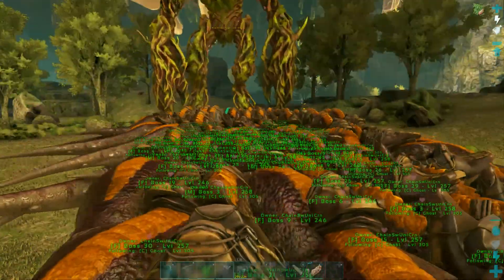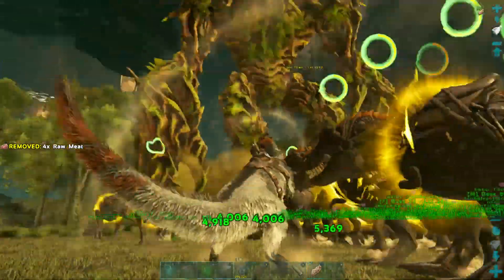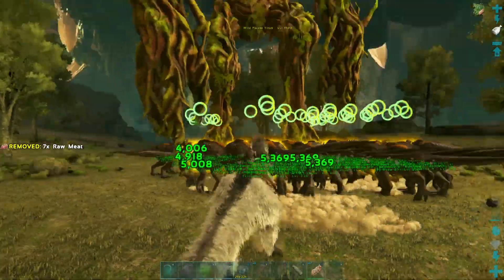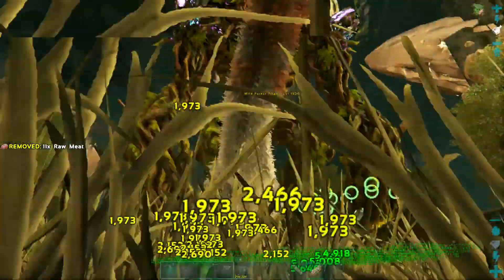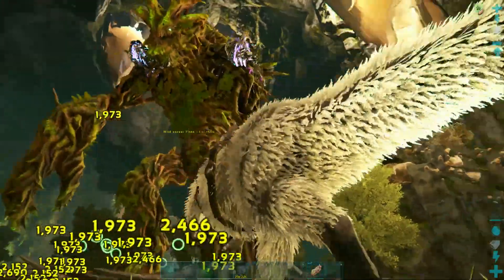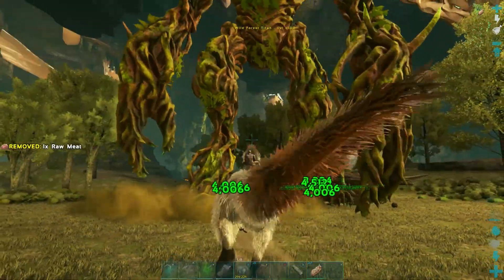Okay, buffing them. Go! The rexes are engaging. That is a lot of damage — wow, look at the health bar dropping. You can see there are little forest wyverns flying up there, but that's not really anything I'm worried about.